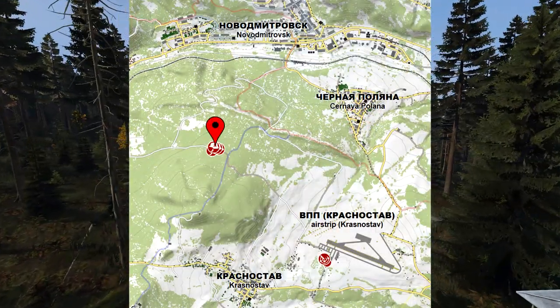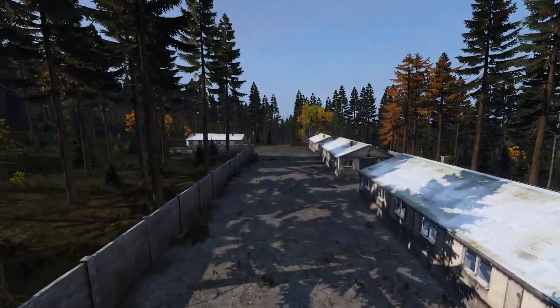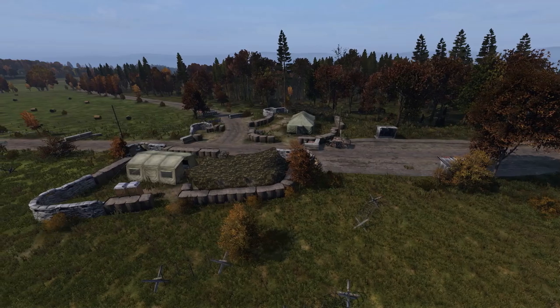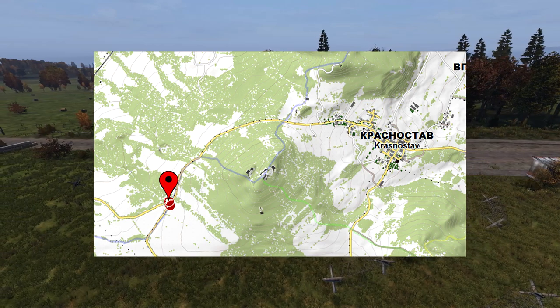In between Krasnostav and Novo, you can find a civilian barracks area that's a little lesser known, but it's becoming a lot more popular and you can find a lot of great gear here. Two more tents in this area can be found west of Krasno — just follow the main road out of Krasno to the northwest and you'll get to this area.